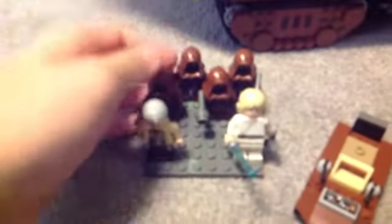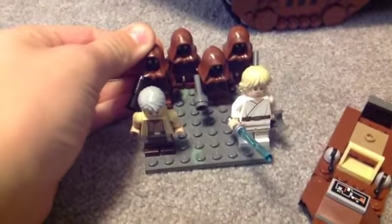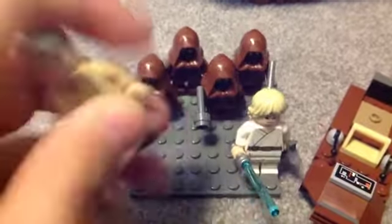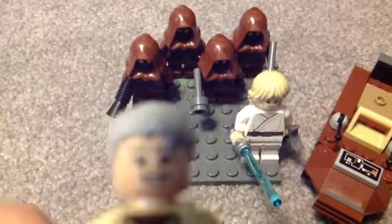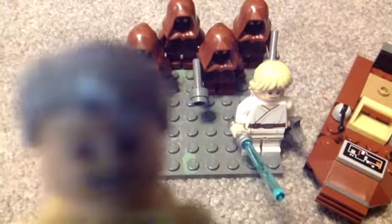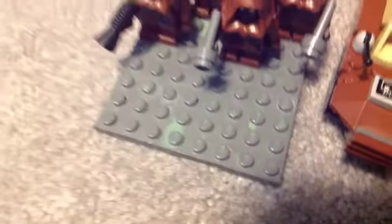So let's get in. Here's some Jawas. Here's Uncle Owen — Mr. Uncle Owen. Here's Luke Skywalker. He comes with binoculars and a lightsaber, even though he's not supposed to have a lightsaber.